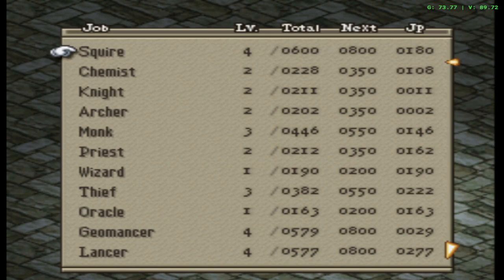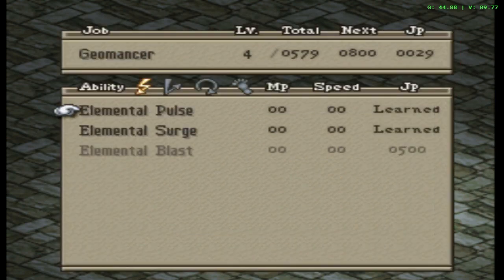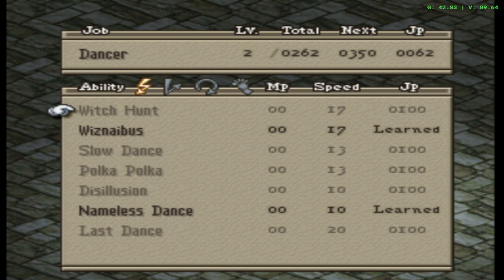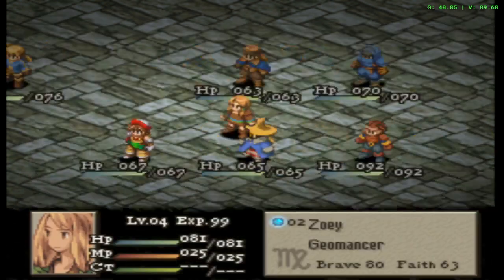I'm trying to think if I want to continue in Geomancer with her. I might just want to go Dancing with her honestly, because I do want to learn at least Witch Hunt and Slow Dance, so I'm probably just going to go Dancer.